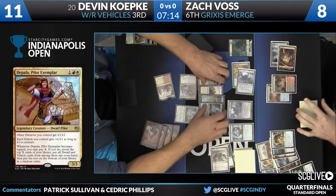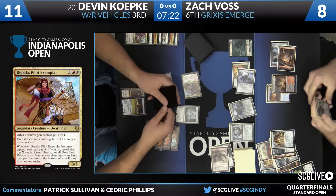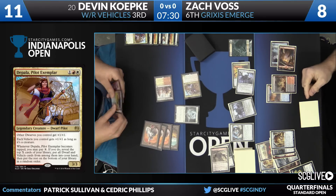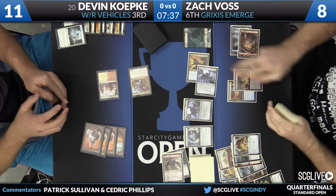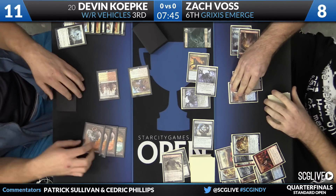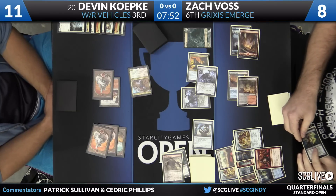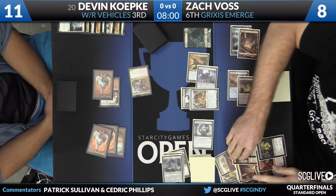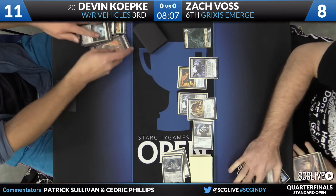Top five cards: Fleetwheel Cruiser and another copy of Depala. The rest go to the bottom. Selfless Spirit will make Depala indestructible as a block against Wretched Gryff. Voss activates the Timepiece. I think Zach might just be able to get back the Scrounger here — with Koepke at 11, we're looking at lethal in the crackback. Elder Deep-Fiend comes down. Time to untap and draw for Voss, and Koepke knows he's beat. Zach Voss wins game one over Devin Koepke.